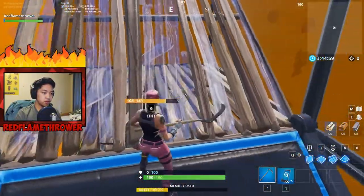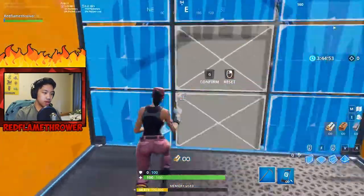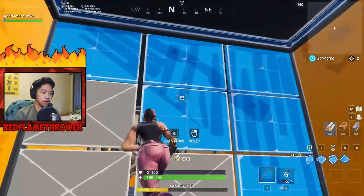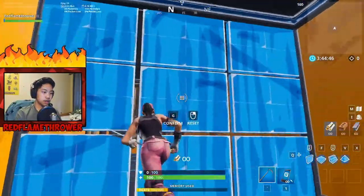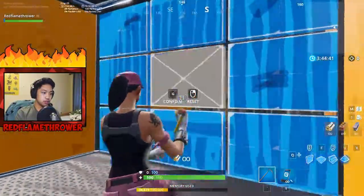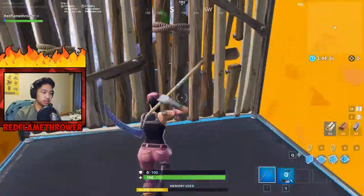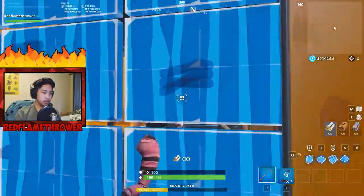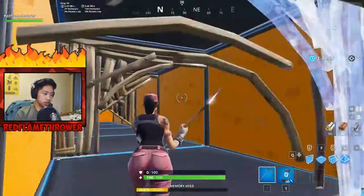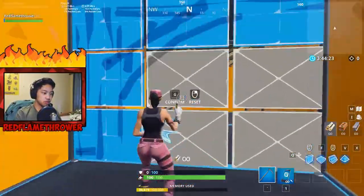At this part you can just drop your weapons since you don't need them anymore. Then you have to edit the pyramid, edit down, edit up, and then edit again. Here is basically where you just want to reset your edits — this is practice for resetting your edits. You could do it in many ways, like just reset your edits however you want. There's not a specific rule for this part — just get through this course as fast as possible.